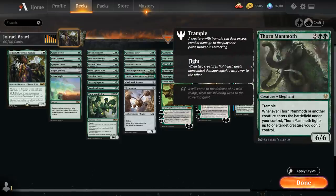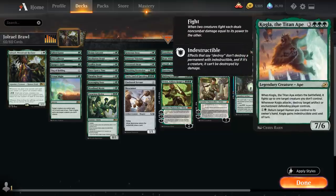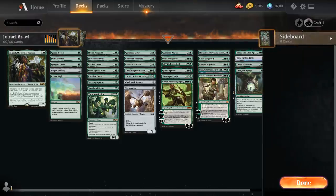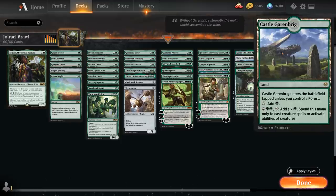Thorn Mammoth is a 6/6 elephant with Trample that whenever it or another creature enters a battlefield under our control, it can fight up to one target creature we don't control — so that can also trigger off the 2/2 tokens we generate. We've got Ugin the Ineffable which can help us deal with problematic permanents like opposing Planeswalkers or enchantments. And then Kogla the Titan Ape, another way of finding opposing creatures as well as destroying artifacts or enchantments whenever Kogla attacks. We can also use the ability to put Jorail back into our hand as our only human in the deck. The mana base is 23 basic forests and one copy of Castle Garenbrig, which can definitely come in handy.